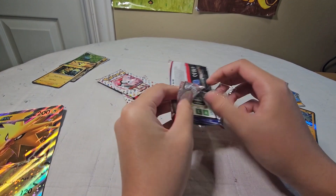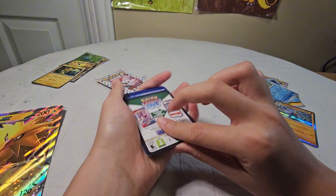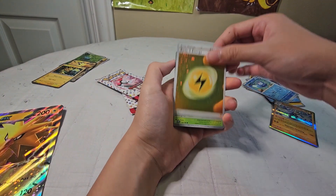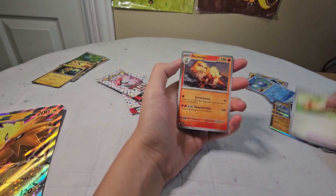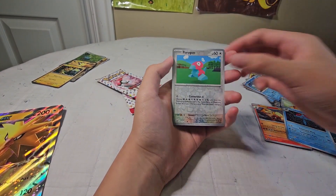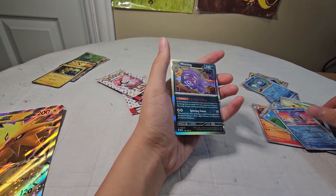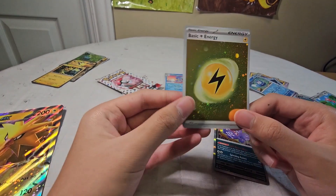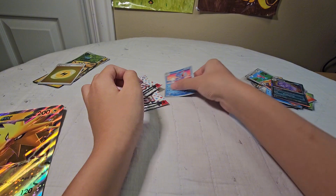Let's open up the next one. This one's a little different; it feels tighter for some reason. Okay, code card. And now — oh, another one of those weird looking energies. Tangela, Grimer, Psyduck, Ekans, Protective Goggles, Arcanine, Tentacruel, Porygon, Wartortle — that's the one I wanted! And a Weezing with nice artwork. Here's the Wartortle, and we have one of those strange energies. I'll put it on the side — I don't know if they're valuable or rare.